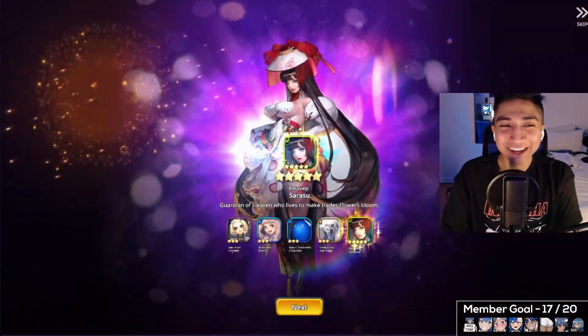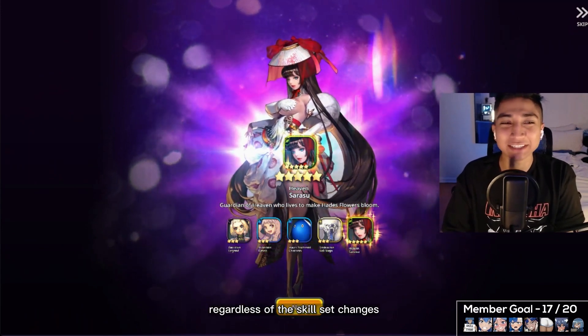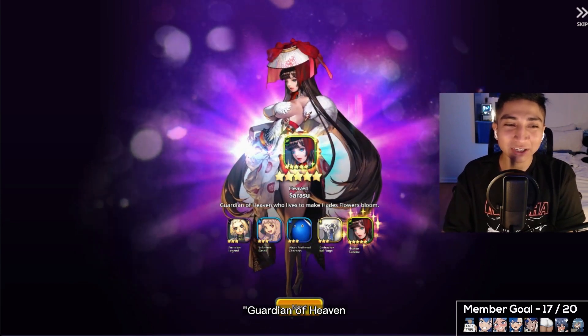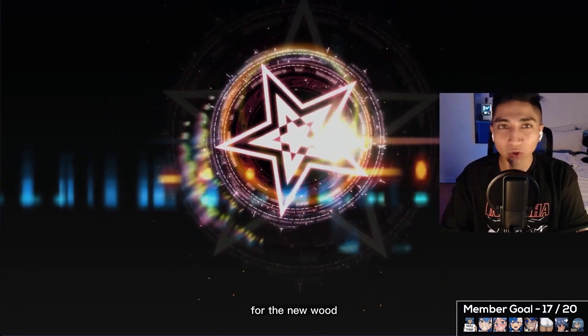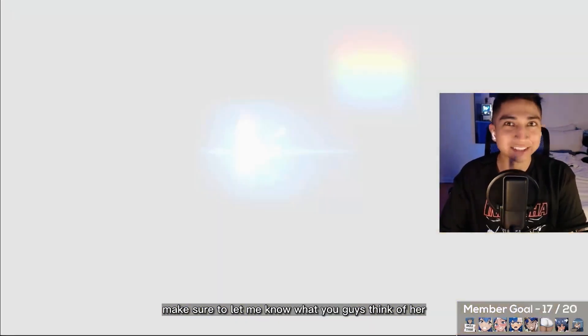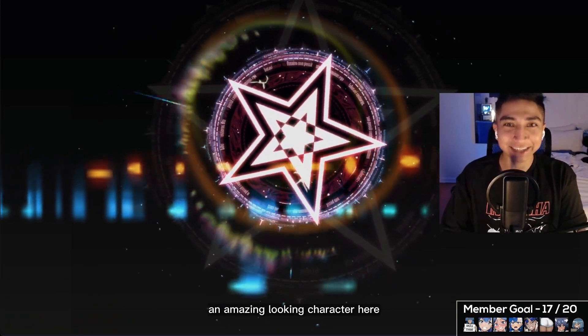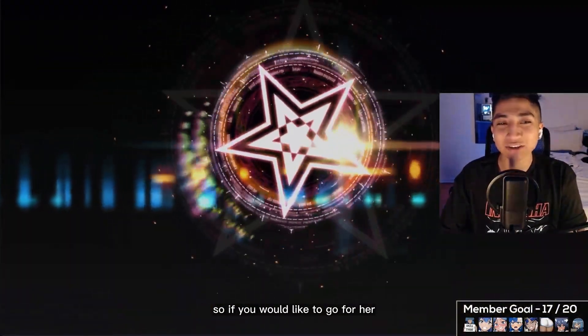We do manage to pull Heaven Sarasu — looking amazing, a beautiful unit. Regardless of the skill set changes, we have the bio here: 'Heaven Sarasu, guardian of heaven, who lives to make Hades flowers bloom.' A very beautiful bio for the new wood type supporter. Make sure to let me know what you think of her in the comments.